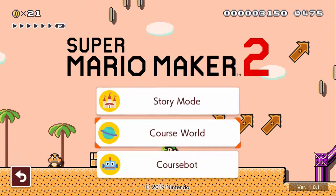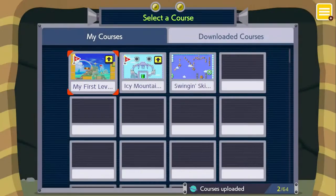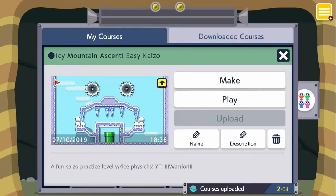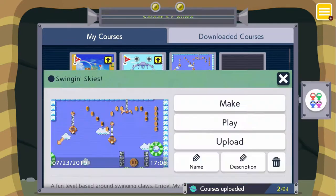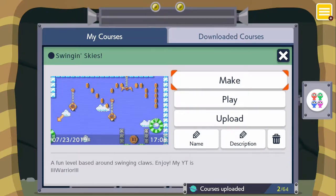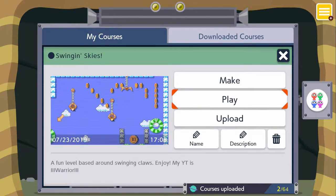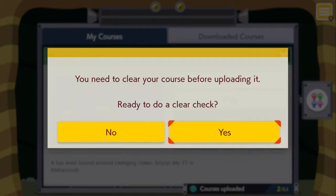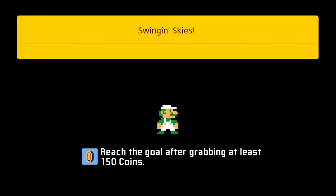Anyway, we're here to go into a course spot and I've gone ahead and made another level. The first level I made was just a fun level, the second one was Kaizo. Now I'm making an original Mario Brothers level called 'Swingin' Skies.' As I did with the last episode, I'm just going to go ahead and clear-check it right now — I haven't uploaded it yet — so let's clear-check this level, get it uploaded, and you guys can all go check it out with the course ID.